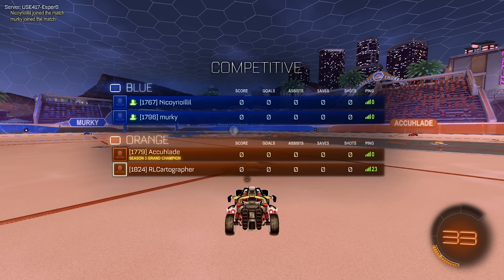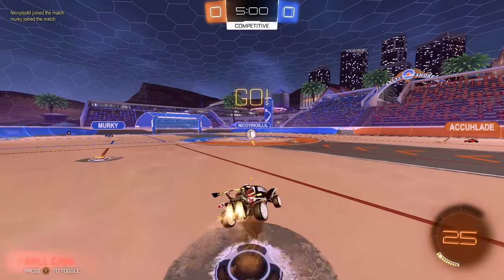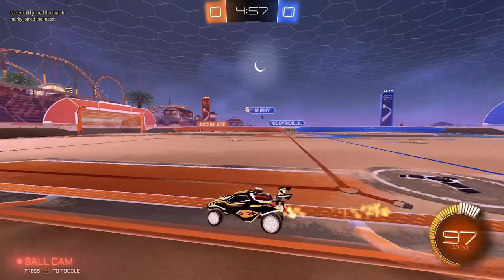All right, game number two. We got Accolade on our team against Nico and Murky, so they're teamed up here. They might be in comms — who knows? You can definitely tell when certain players are in comms because of the way they play, like certain fakes and stuff.